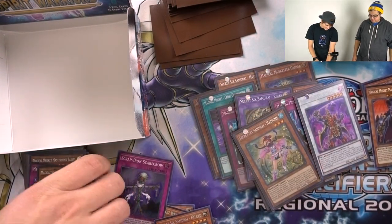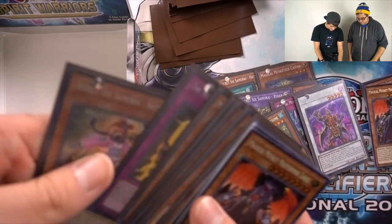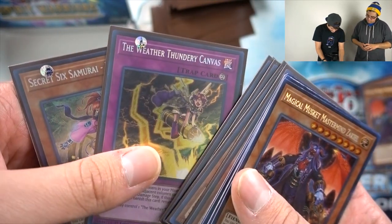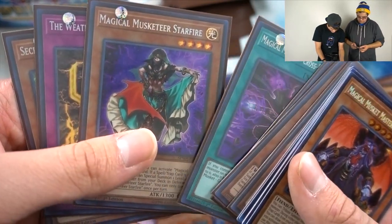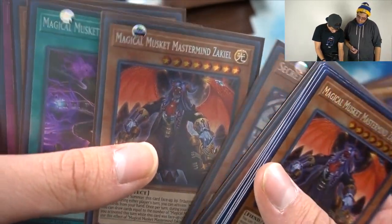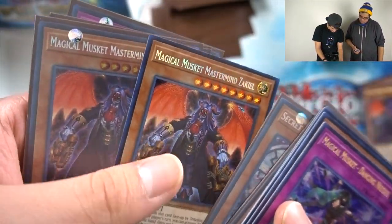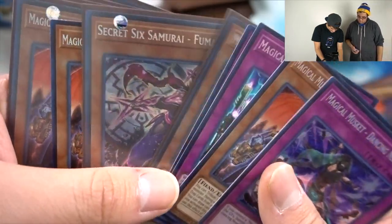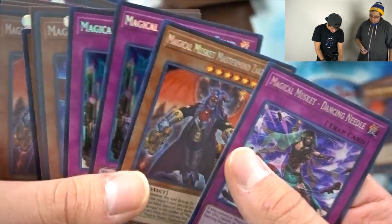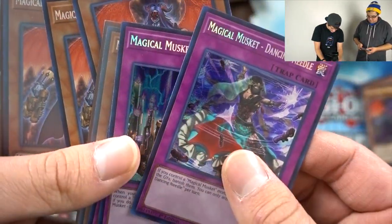So far let's do a recap of all my secrets and the good ones. Secret Six Samurai Hatsume, The Weather Thundery Canvas, Magical Musketeer Starfire, Magical Musket Cross-Domination, Zaxial — we had two or three Zaxials. Fuma, Caspar, Last Stand — two Last Stands. And Dancing Needle.